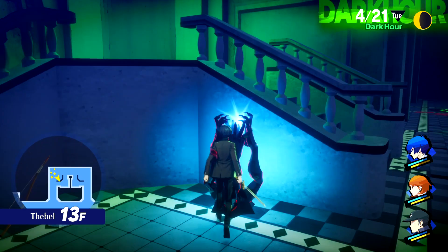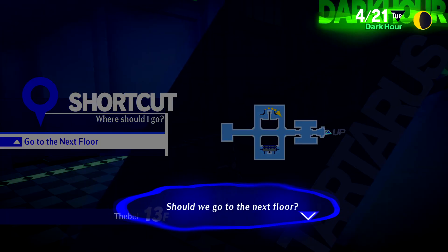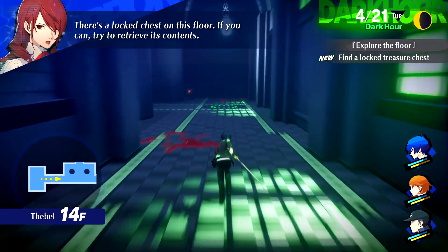Here we've got a destructible that when we break it, we get a Twilight Fragment. Occasionally you'll find these crystallized podiums that have Twilight Fragments in them, giving you another means of collecting them. I like how I drew attention to the fact that it's not always two treasure chests in Reload's Tartarus, and that just so happened to be on a floor with only two chests.